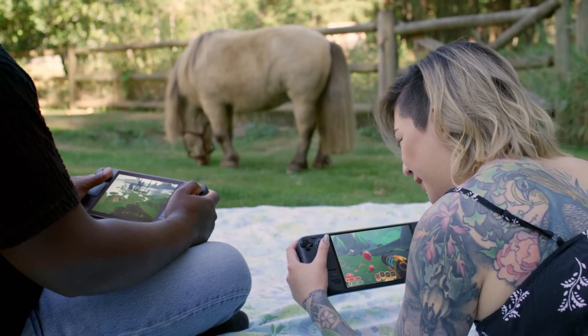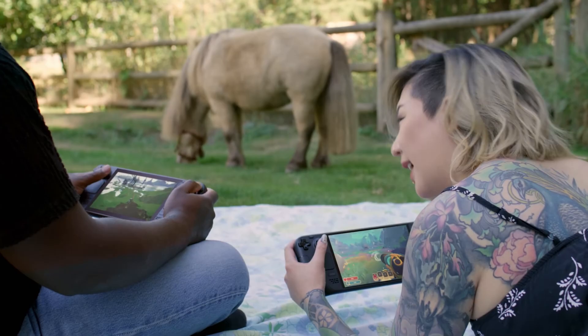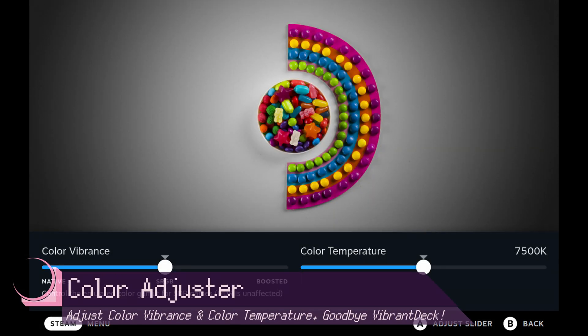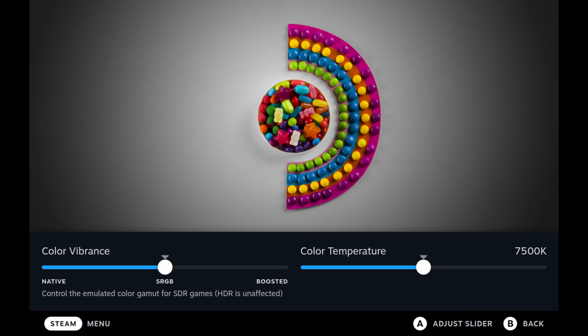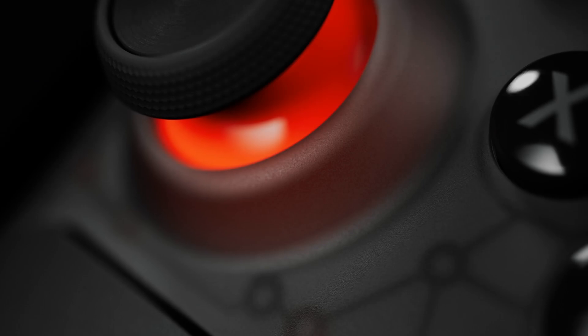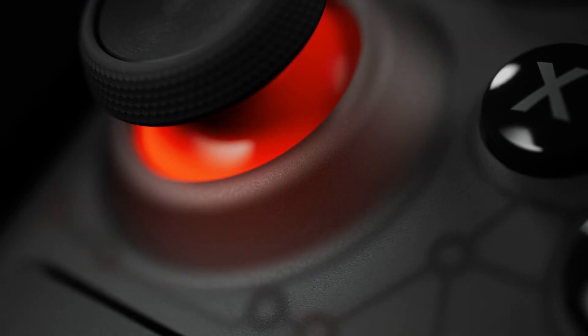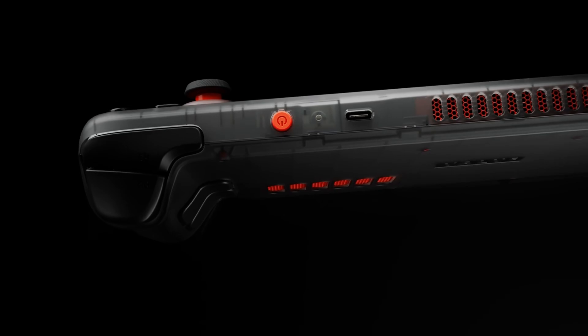Now that we've got that out of the way, let's talk about the various changes you'll find. First and foremost, in settings you can adjust the display colors — you can change the vibrancy and color temperature. This is great because it lets users customize their own color preferences. Some people like it really saturated and others like it more muted. Given many people are about to get their Steam Deck OLEDs, it may not be necessary anymore, but this is still very useful for those with LCD Steam Decks.